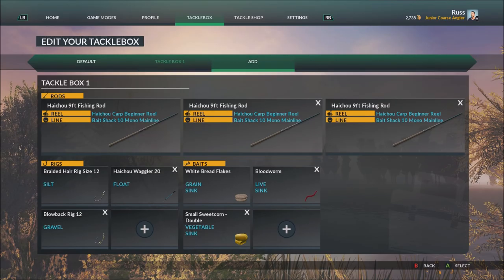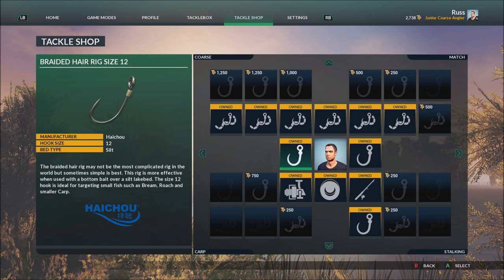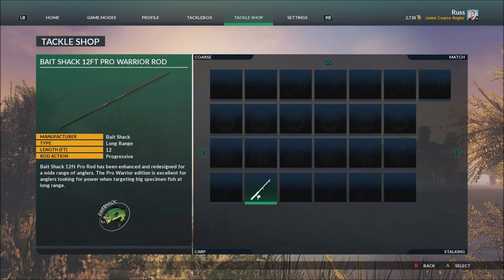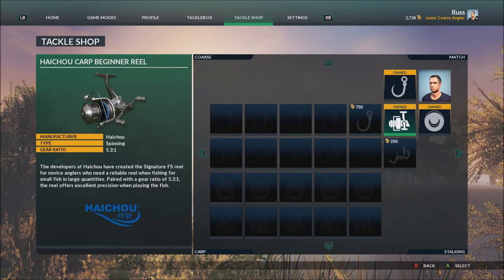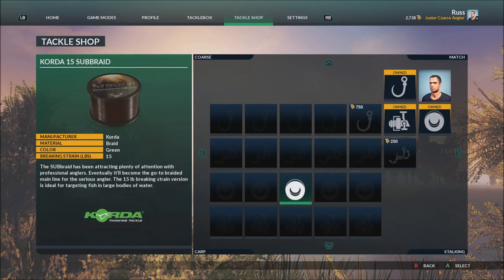You've got your tackle box where you can set up and save options — braided hair rigs, sweet corn, blood worms and so on. While you play you score points and level up your character, which you can spend in the tackle shop. It works from the center outwards with four corners: course, match, carp, and stalking. You have to buy items in order to progress through the tree — for example, buying a reel unlocks the cord of sweet corn and the cord of DF rig 10, and once you buy one of those the next ones unlock.